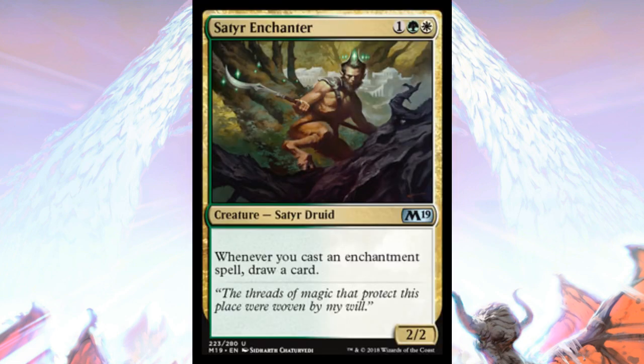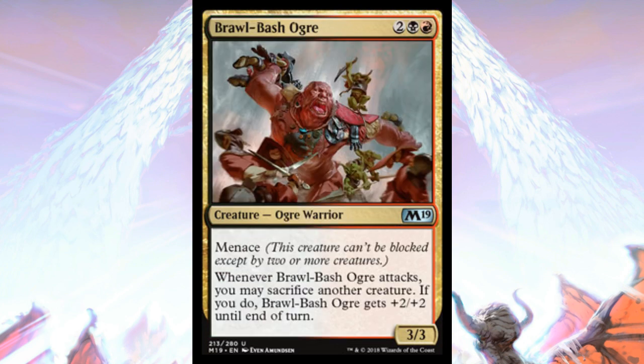Aerial Engineer requires an artifact, but once you get one it's a really big flyer at a relatively low cost. Heroic Reinforcements is one of the better finishers for the Boros aggro deck in sealed or draft — the Boros deck also gets Inspired Charge and Trumpet Blast, but Heroic Reinforcements is probably the best. A couple of gold cards I think are just plain bad in sealed: Satyr Enchanter is much better in draft where you control how many enchantments you get, and Brawl-Bash Ogre doesn't appeal to me since I don't like sacrificing board presence in limited.